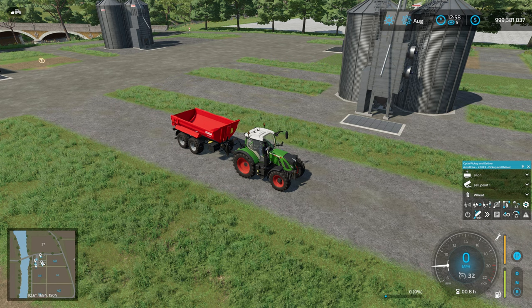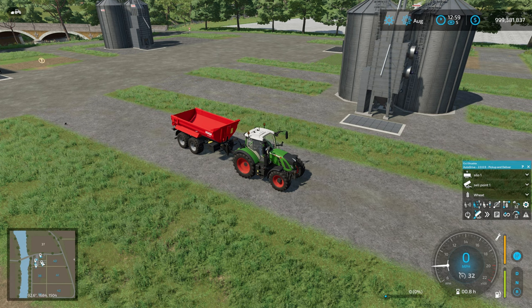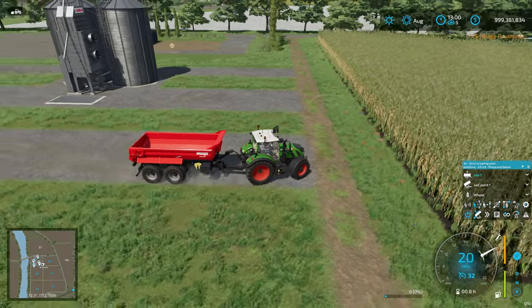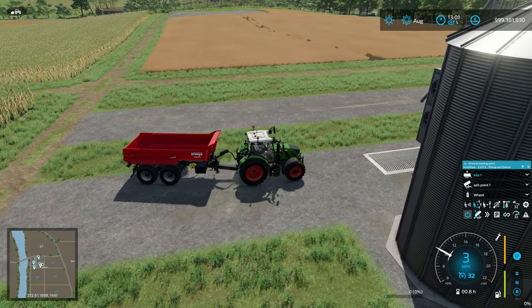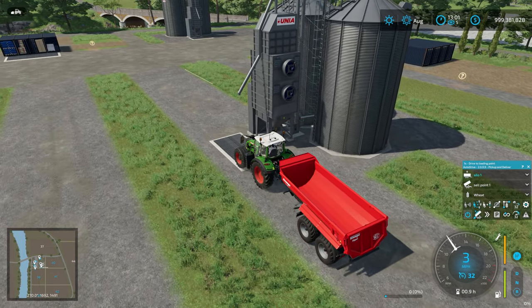We're going to go into pick up and deliver mode. This is the default option — we're going to go for the one which cycles the pickup points. If we go in here, we have a folder for silos. I have two silos on the route, we pick either one, then pick a sell point. The silos are full of wheat. Hitting go now, it should fill up from the first silo, drive to the sell point and sell, then pick up from the second silo, drive back and sell.